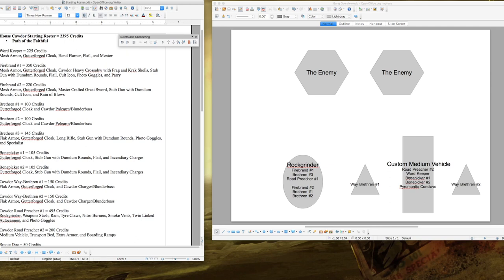Firebrand Number One costs 350 credits. He has Mesh Armor and a Gutterforge Cloak for a 4+ save with 5+ against environmental effects. He's your shooting-heavy fighter: armed with a Heavy Crossbow with Frag and Krak shells, a Stub Gun with Dum-Dum rounds, and a Flail for backup. He also carries a Cult Icon to activate two fighters, Photo Goggles to shoot through Ash Waste effects, and the Parry skill for close combat defense.